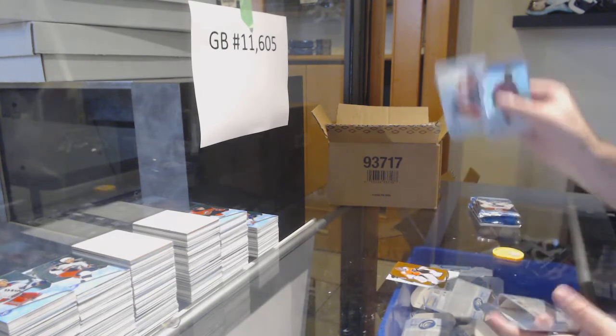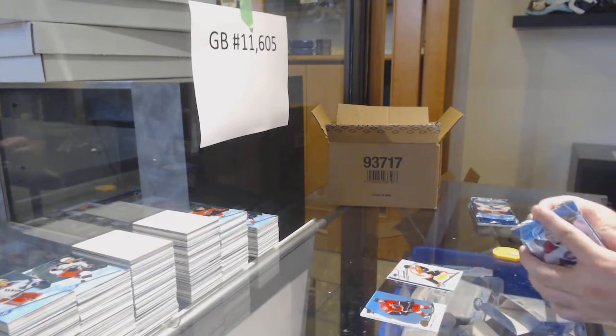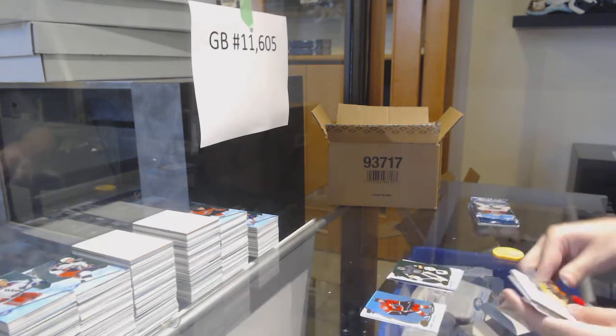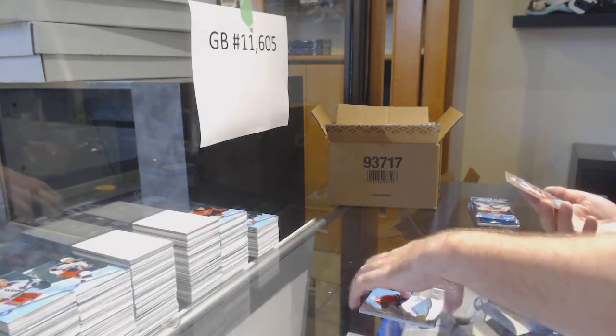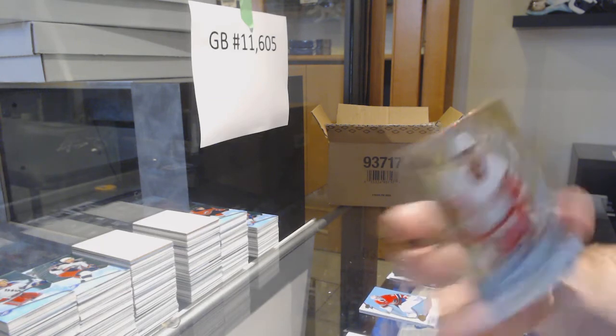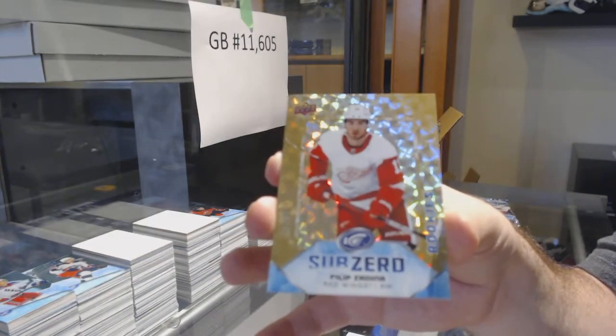We've got an Orange of Carter Hart for the Flyers, Ice Premieres jersey of Myers for the Flyers, Marc-Andre Fleury for the Golden Knights Emerald, and a 24 Gold Sub-Zero Philip Zedina for the Red Wings.